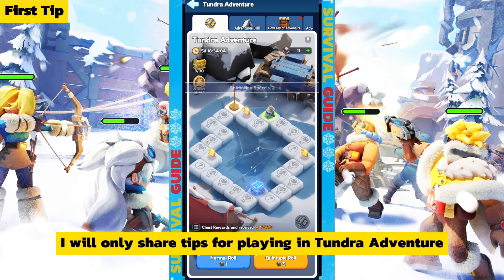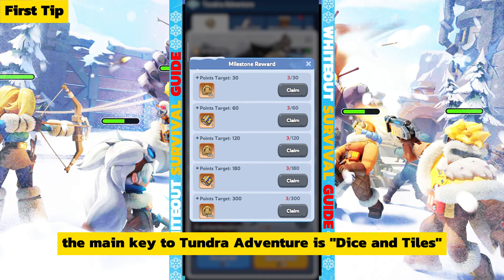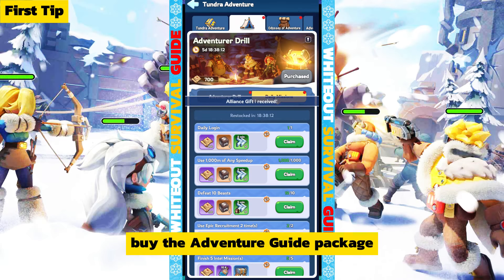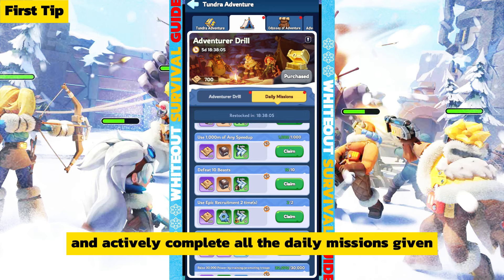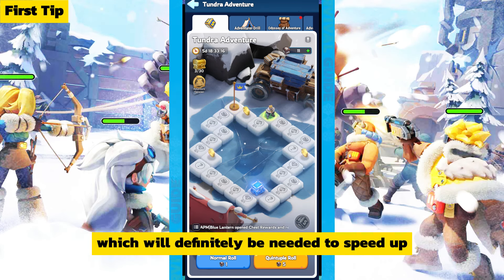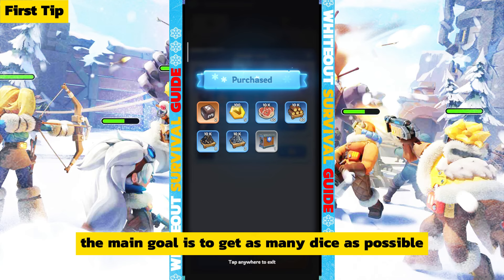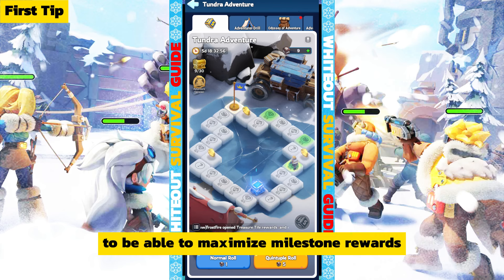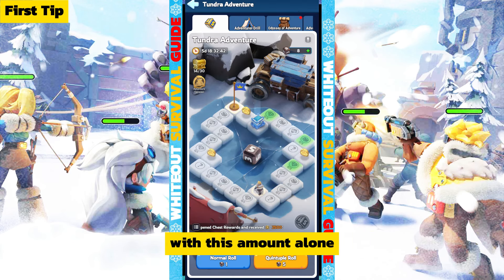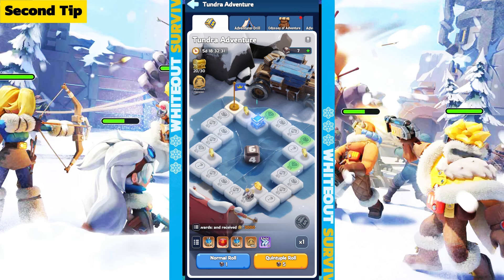Now for tips on playing Tundra Adventure. The main key is dice and tiles. For dice, I suggest buying the adventure guide package during the six days of the event to get more dice, actively completing all daily missions, and completing Odyssey of Adventure since each chest contains common dice. Also buy the adventure resource pack. The main goal is to maximize milestone rewards — just reaching the highest milestone gives you 9600 adventure coins, enough to buy one march skin, one avatar frame, and an emote.